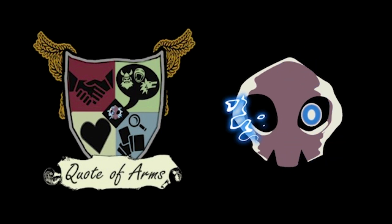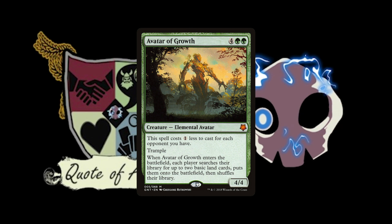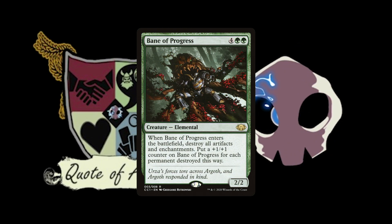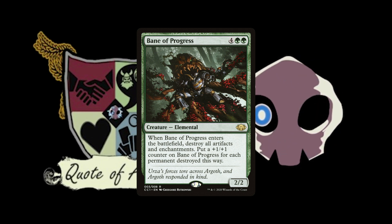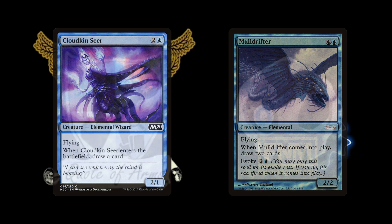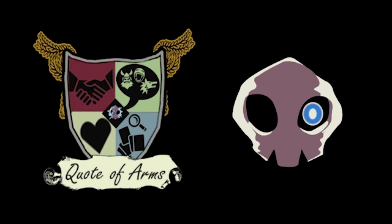What sorts of abilities would different colors have? In green you'd have ramp — like Avatar of Growth gets each player two basic lands from the deck. Or you have artifact and enchantment destruction from Bane of Progress, which destroys all artifacts and enchantments on the battlefield, which is very much a green thing. In blue, you've got card draw.